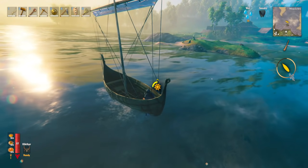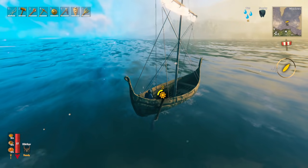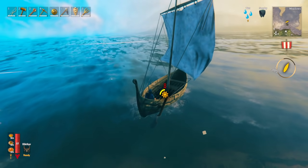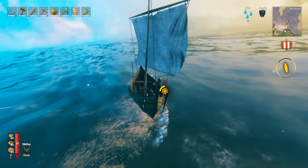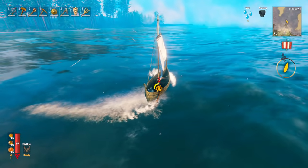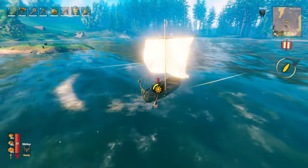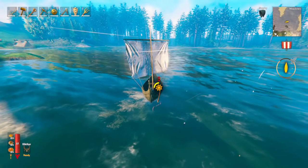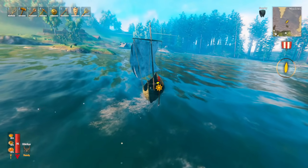We want to get the serpent meat, which is really good for food, particularly early on in the game. It can be very useful as you'll see later on, and also the serpent scales are very useful for the serpent shield, which again early game is a very useful shield to have. So first we're going to get prepared and upgrade to the longship from all the iron we got in the last episode. But first I'm going to crash this boat, get all the materials back from it, then we'll jump straight into today's episode hunting the serpent.